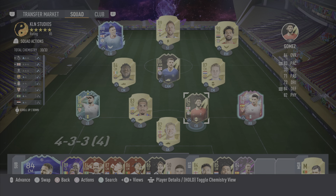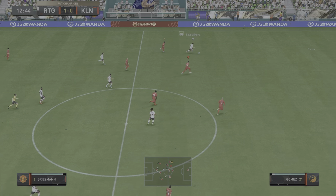Yo guys, what's up, KLN here and welcome back to another video on the channel. As you guys can see we're in Ultimate Team and today we're going to be reviewing the 84 rated in-form Joe Gomez. Of course this card is pretty expensive — he goes for 50k — but a lot of you will be getting him from Reds, so we are going to end up reviewing him.